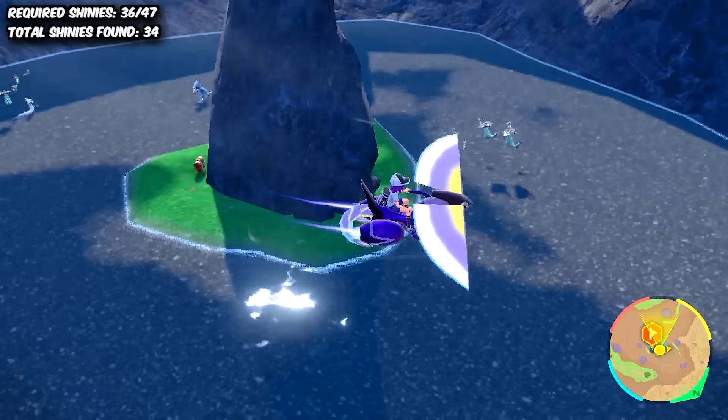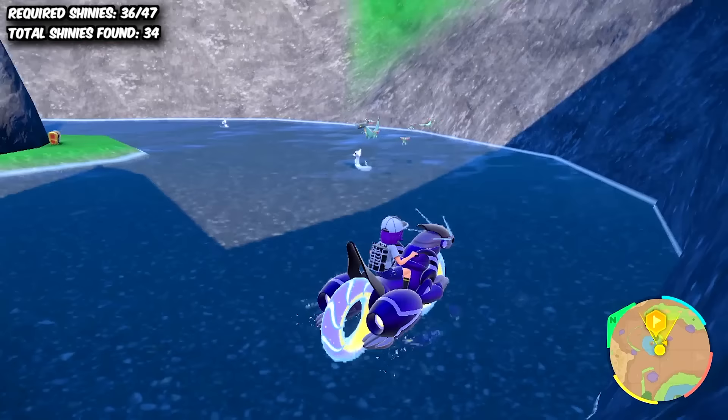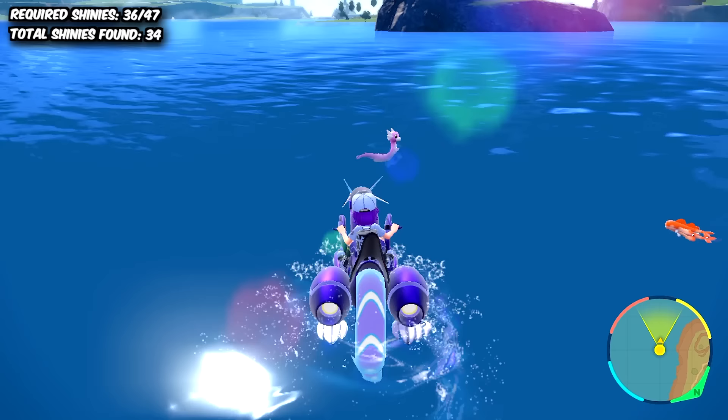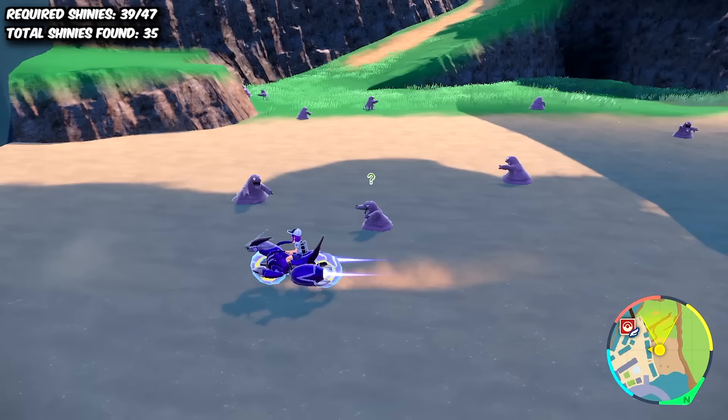Next was Dratini, who was actually super easy to hunt in Scarlet by using a Dragon Encounter Sandwich. But seeing as Violet has the Dreepy line, those Dratini spawns get completely overshadowed. So the quickest method was to just swim around Lake Kassaroya and hope for a pink Dratini instead of a Shiny Dreepy or Tatsugiri. Luckily, the first Shiny I got was exactly who we were looking for, and that allowed us to finish the Dragonite line.